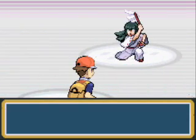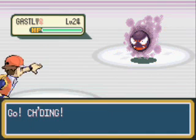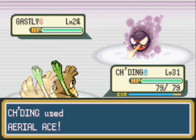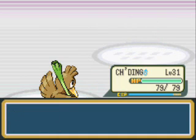All these Channelers — what they call them — with those weird flags or brooms, they all have Gastlys. Some have Haunters. None have Gengars, thankfully.